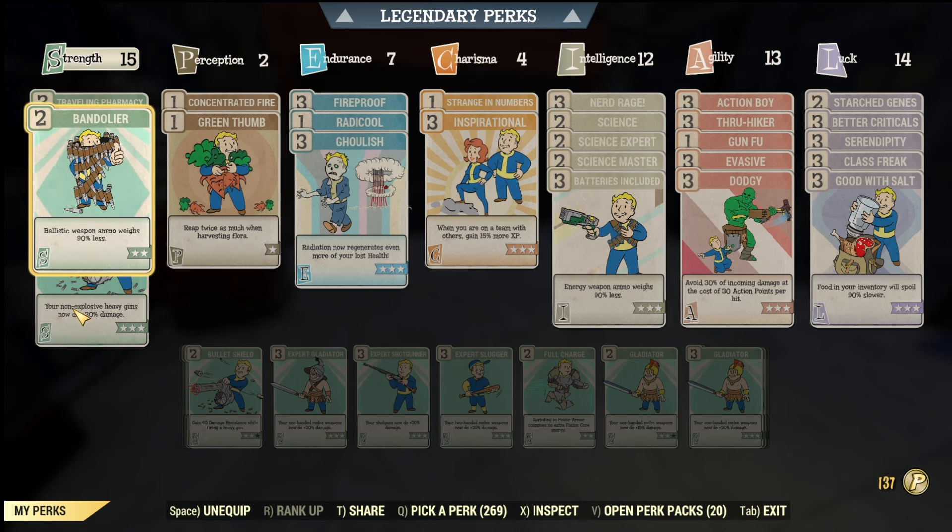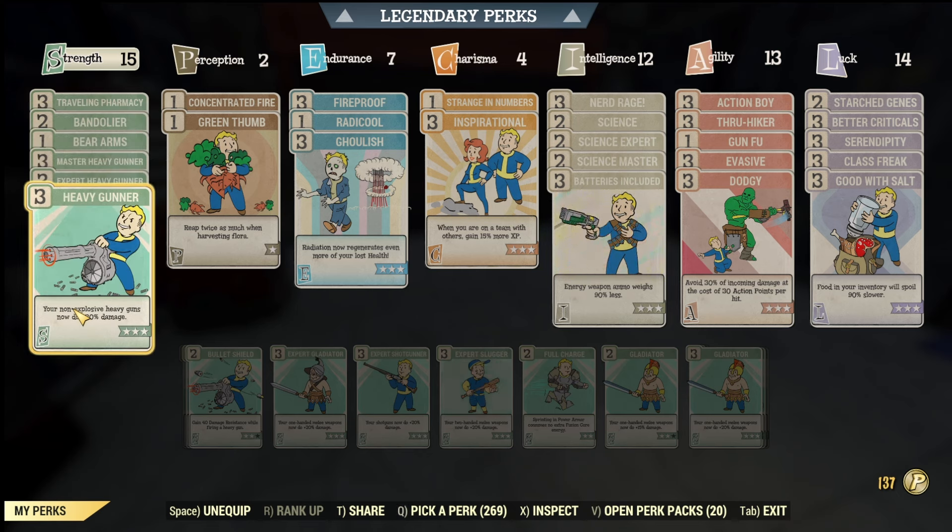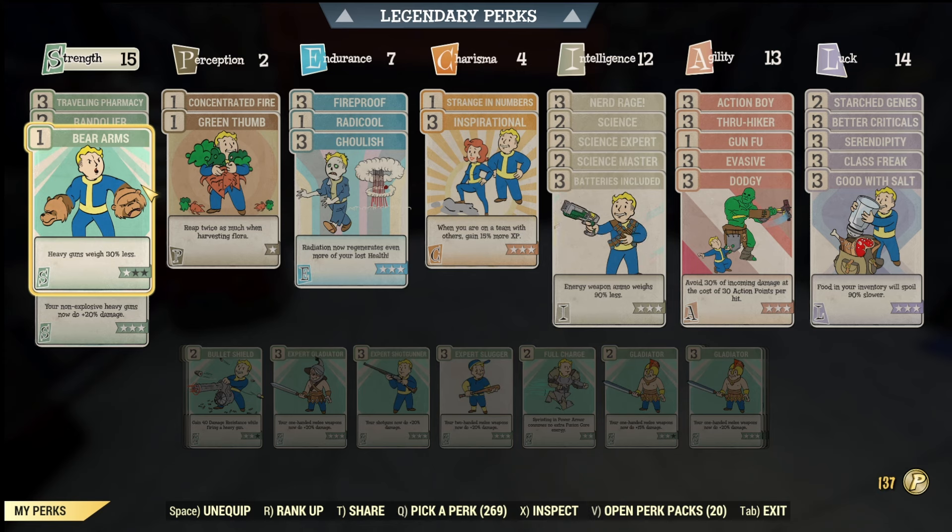Another thing to think about is Bear Arms. If you're using heavy guns, Bear Arms definitely helps a lot with carrying those heavy weapons, especially if you don't have weight reduction on your legendary perks. These are just some basic things to think about when building and creating builds, and some of these are very important.